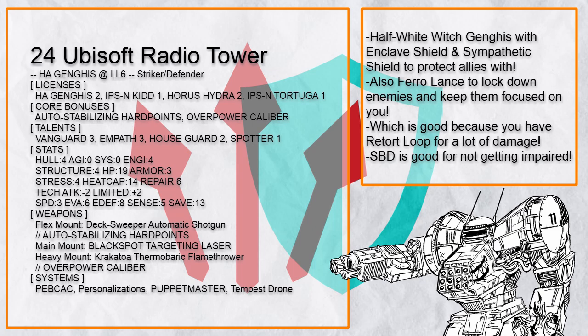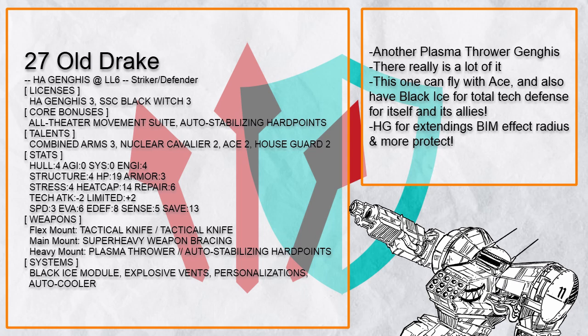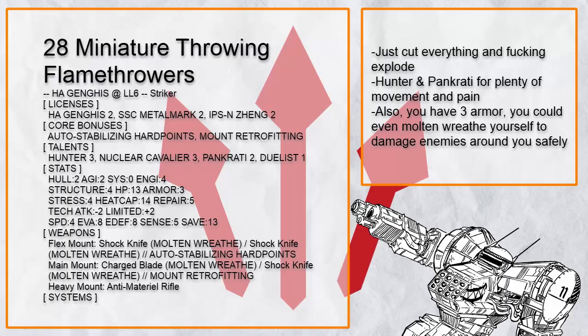And that's all for the striker defender builds — tough enough to protect allies with, and often still packing enough firepower to get rid of things that try to hurt its allies. Of course, you can also perfectly build a striker Ganges that just wants to destroy everything ever, which is what we will talk about right now.